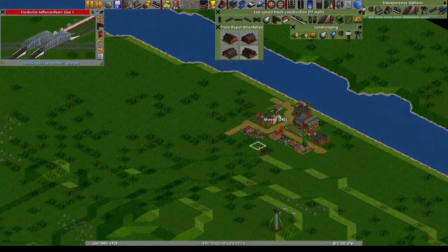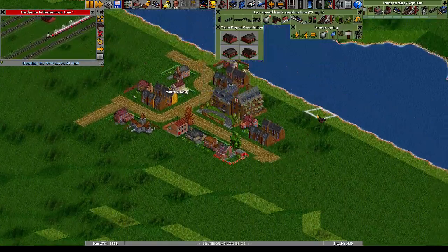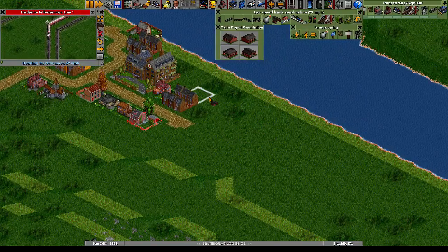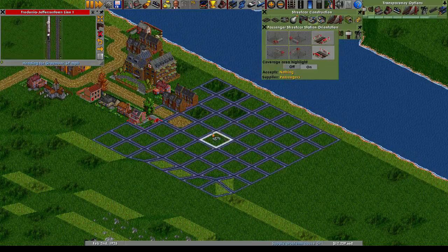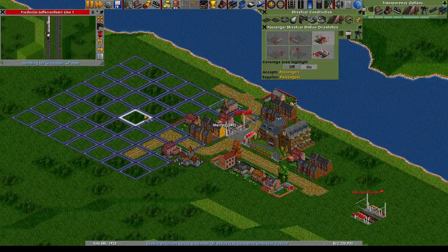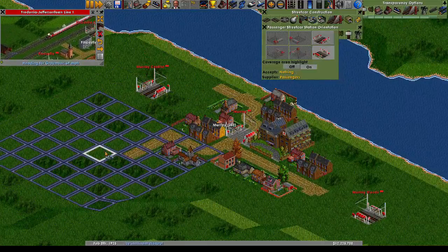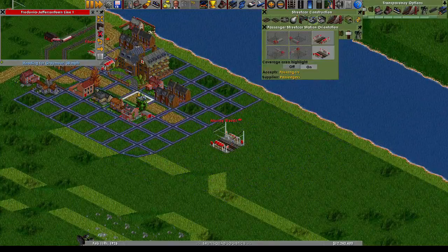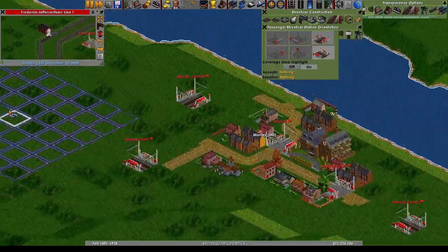Let's go ahead and get started here on Murray. This will be the end of the line, so I think the station will go in here. Those stations are a little close together, but it'll be all right. Maybe we can stick one more in there — yeah, there's just enough room. This will be a well-covered town.